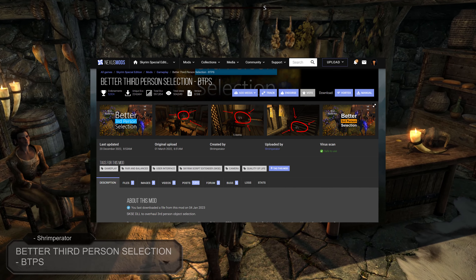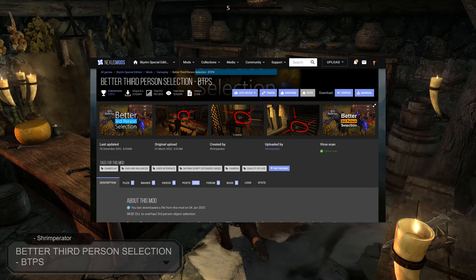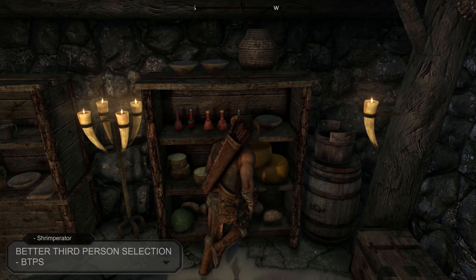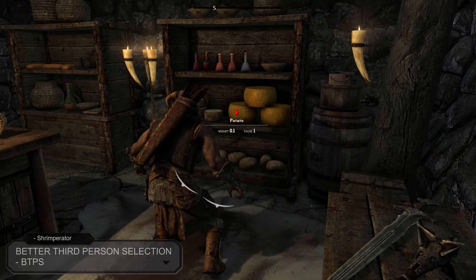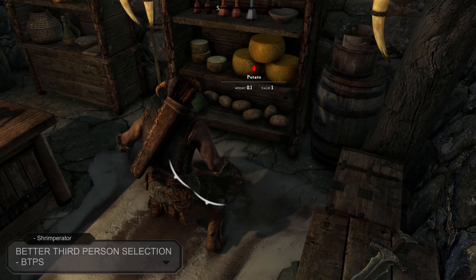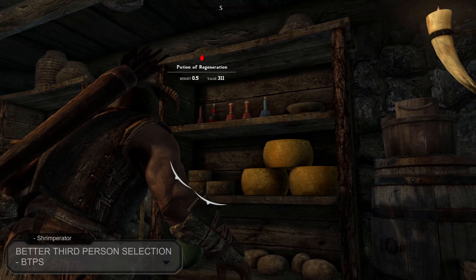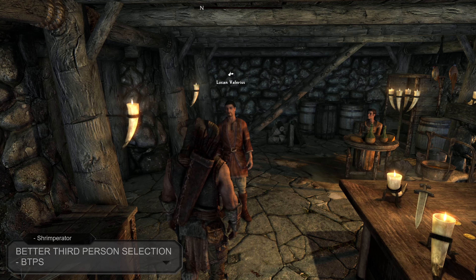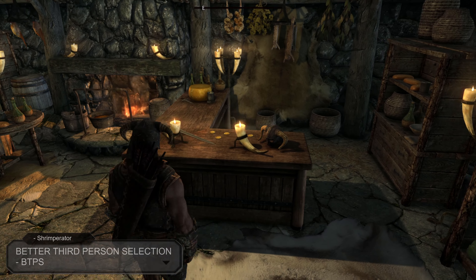Up next we have Better Third Person Selection — BTPS, created and uploaded by Shrimperator. This mod rewrites Skyrim's crosshair selection to work more like true third-person RPGs, so third-person player interaction is no longer dictated by the crosshair. This mod also comes with an MCM menu so you can tweak it to your liking.